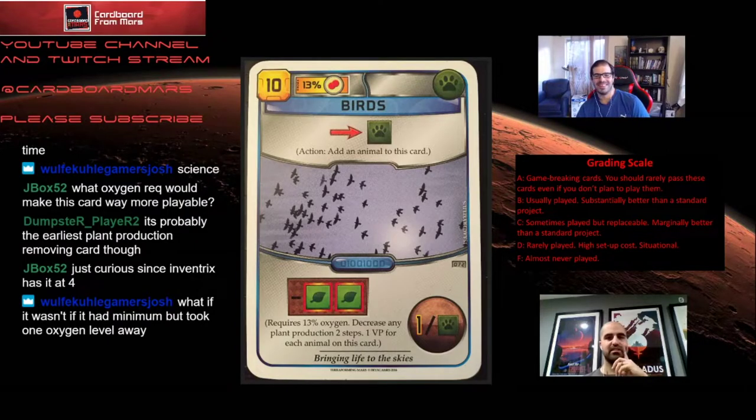All right, Birds. Birds cost 10 and require 13% oxygen. It has an animal tag — it's a blue action card. Once per generation you can add an animal to the card. When you play it, you can decrease anyone's plant production by two. The card is worth one victory point for every bird on it at the end of the game. Birds is part of a group of similar cards — Livestock and Fish are the others. They all allow one action per generation to put one animal on the card to score points. The ratio of one point per animal is very strong.